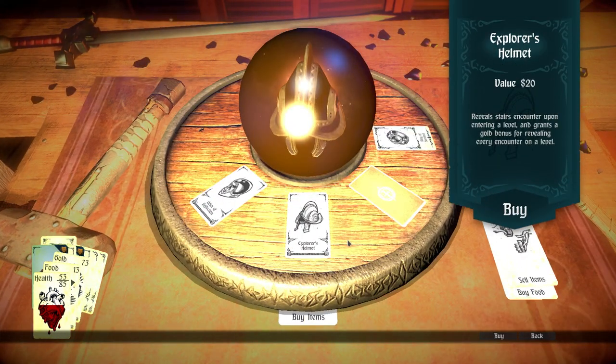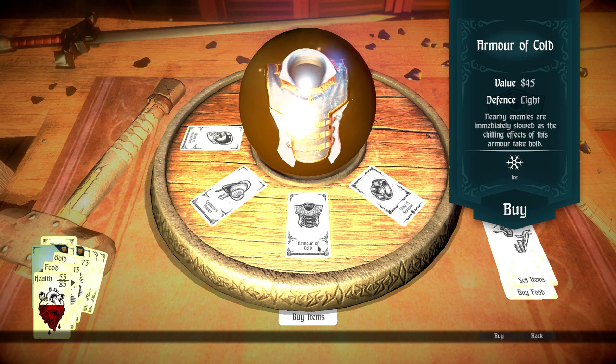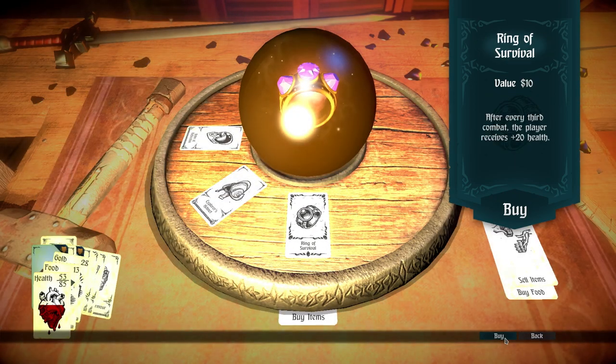Ooh, not bad — sure, why not. Gold effects are nice. Caution adventurer — this armor pulls energy from the world around you.